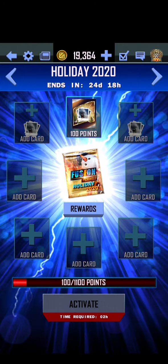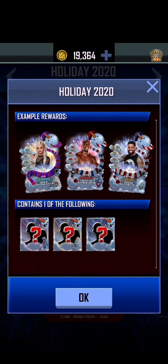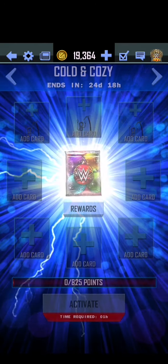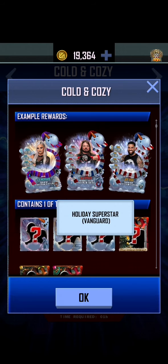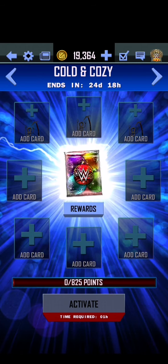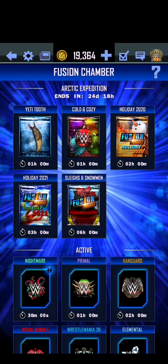Over here we have the Holiday 2020 fusion, which requires three photographs and gives you a guaranteed one of Behemoth, Bio, or Swarm. The previous snow gear fusion also gave you the opportunity to get the Vanguard, Nightmare, and Primal holiday ones, so those are good if you're trying to get the old collectors and going after those stars.